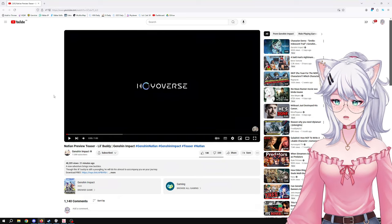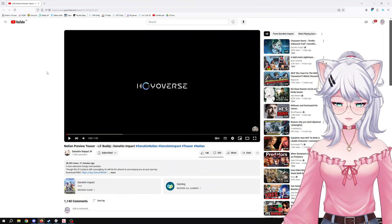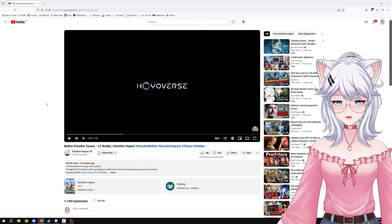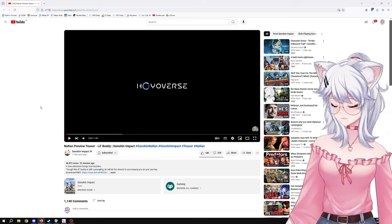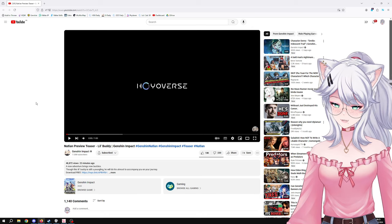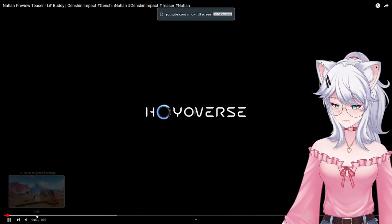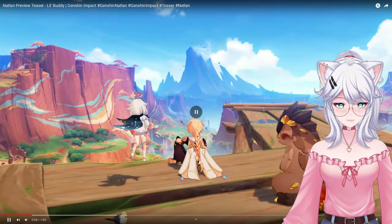Hello there! Today we have Natlan dropping a new preview teaser called 'Little Buddy.' It's very short — about one minute — and I assume it's going to be showing some of the saurian companions. We also have Kiwi crying in the background because whenever I speak out loud he wants attention, so he's here for the video as well.